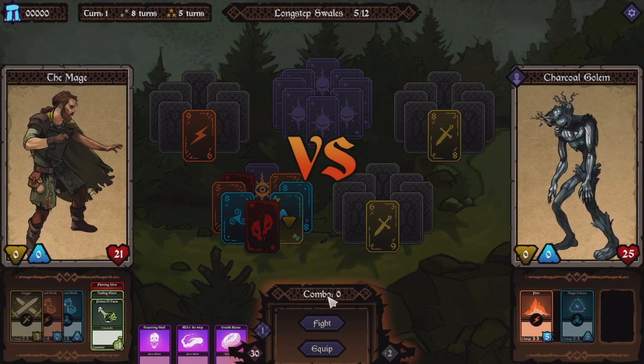Now let's fight. Okay, you are going to do Pyre, so I want to defend. Now I have a zero.